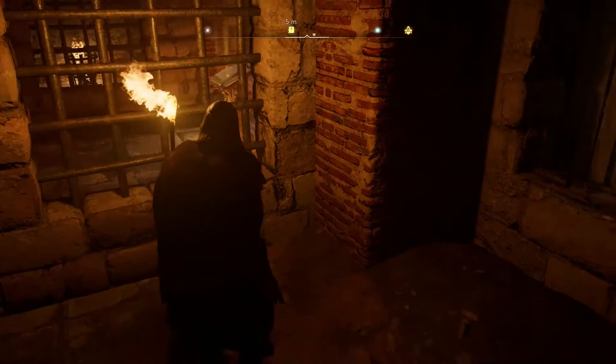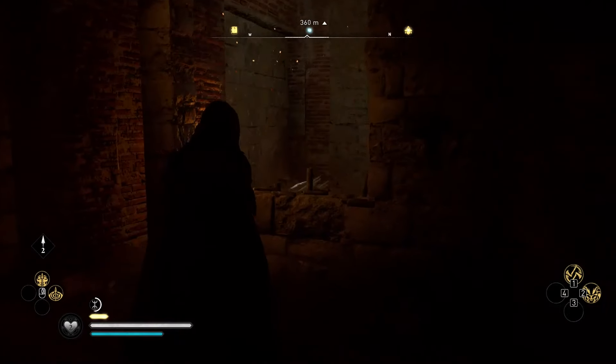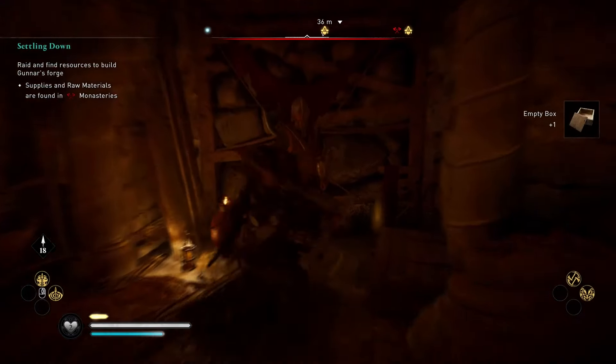Hello everybody! Sometimes during your exploration you will find some walls and floors that can be broken. For the walls, usually you can break them by using some explosive jars and sometimes even your weapon.